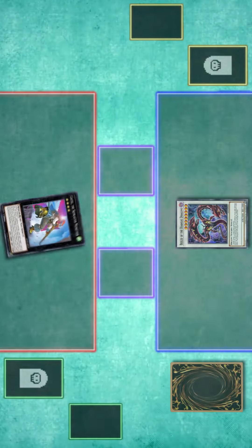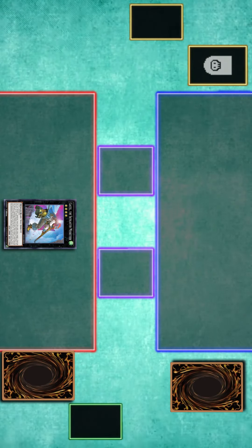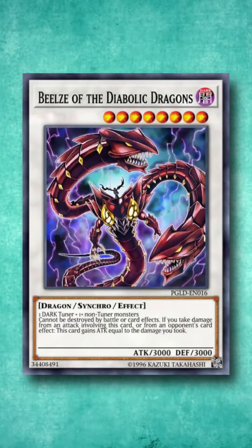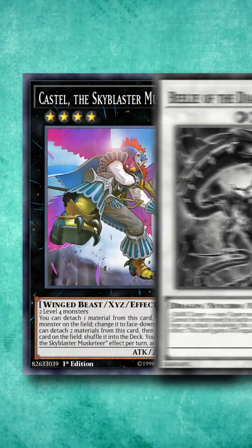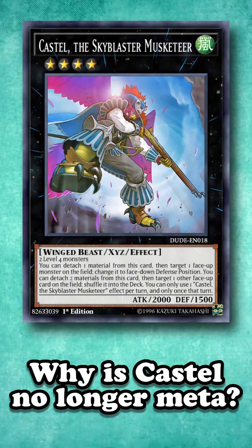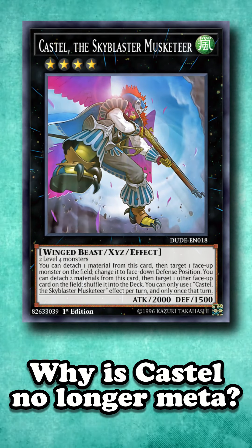Casteull is a rank 4 monster of generic materials who can detach both of its materials to shuffle any face-up card on the field back into the deck. This effect was so powerful and so readily available to pretty much every deck that it kind of revolutionized boss monster protection, where if a monster could not survive a simple Casteull, then it wasn't good enough as a Towers. However, nowadays Casteull is barely on anyone's radar as an option, even in the side deck. So why did such a powerful and heavily played staple completely leave the meta? Simple power creep.